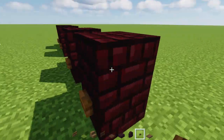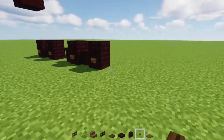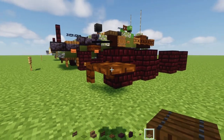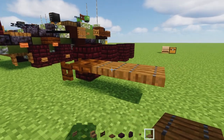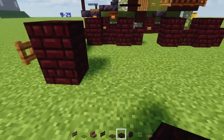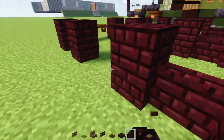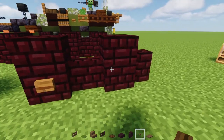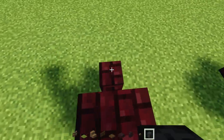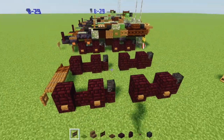Next we'll add spruce buttons to the sides of all the wheels. Ideally this would be green but there's not really a good green button — warped is too blue according to Martacha. Next we'll add a dark oak fence gate here, open that up, then a dark oak trapdoor and two spruce trapdoors. On this side there's going to be a spruce fence gate — open that up — then make the wheels on this side the same way. We'll also add a wither skeleton skull on the back pair of wheels and the front back part.